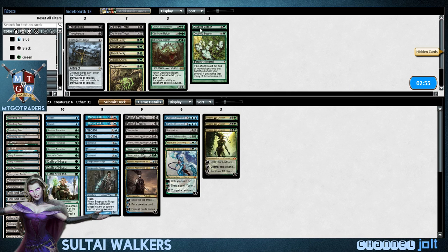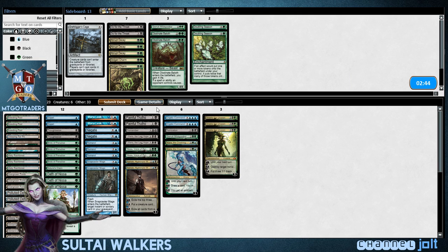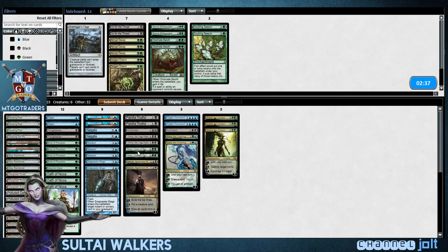Woo! Do we want to change anything? No, no, no — let's go ahead and bring in a Thoughtseize, just to kind of jack with him just a little bit. Let's go ahead and we'll cut the Wildspeaker for a Thoughtseize. And let's go down on one Remand — I like Snapcaster. Yeah, we'll go down on one Remand. On to game three.